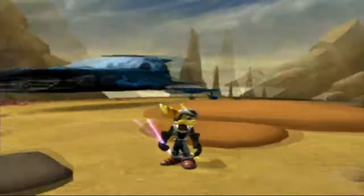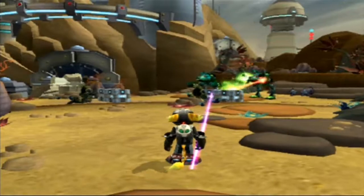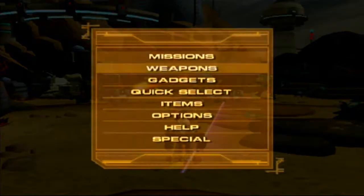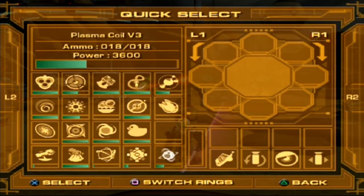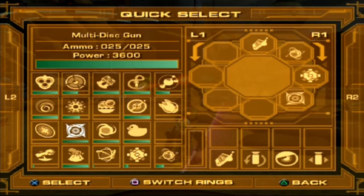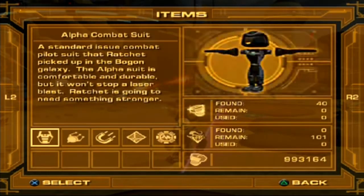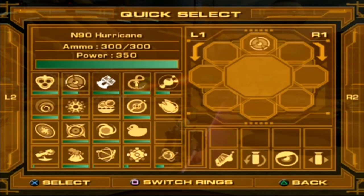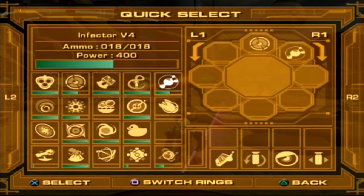Everything seems to be the same — we still got our lightsaber and all of our equipment. But our quick select is empty. Don't worry though, because you still have all of your weapons. I'll show you how you can easily level up any early game weapon — like the Nitro Launcher, Infector, even though we got it up to level 4, technically level 4 and a half from a skill point a few episodes back. Then we got the Annihilator and Edges of Doom.